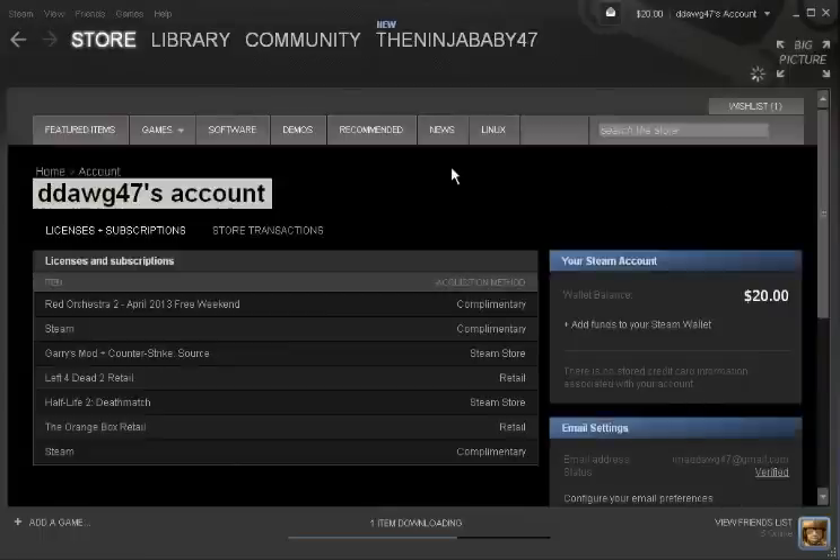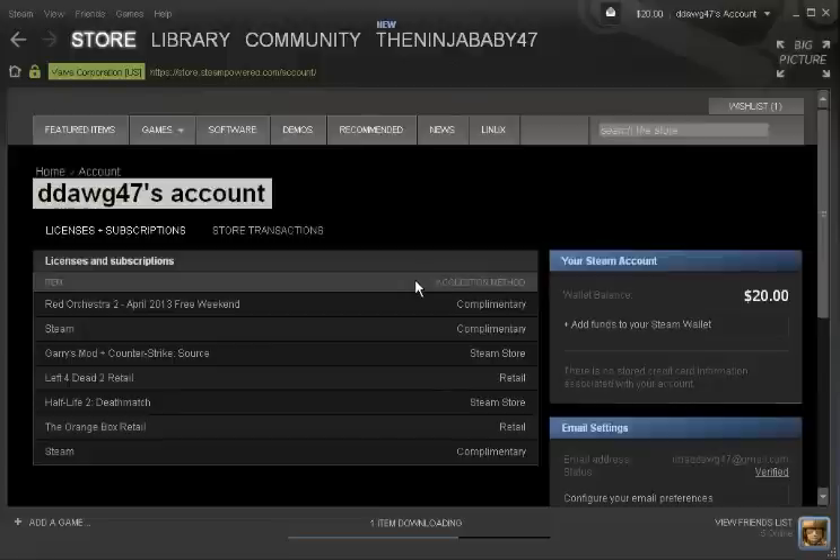Once it loads you'll see all this stuff, but you'll see over here it'll say zero dollars if you don't have any money added yet, and it'll say 'Add funds to your Steam wallet.' You click that.